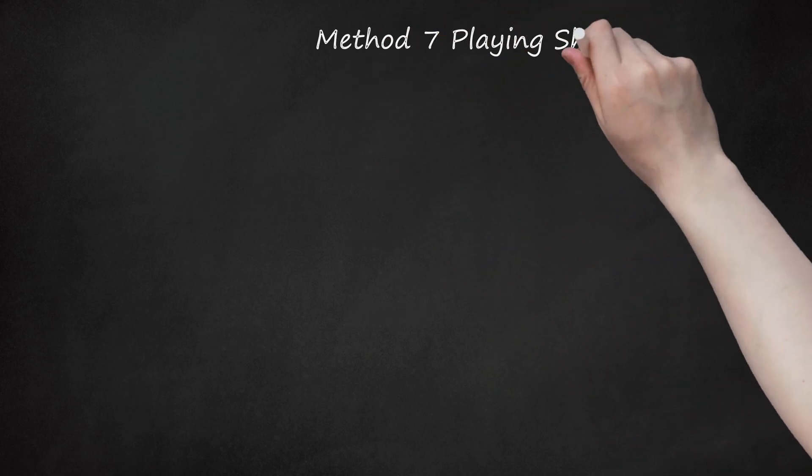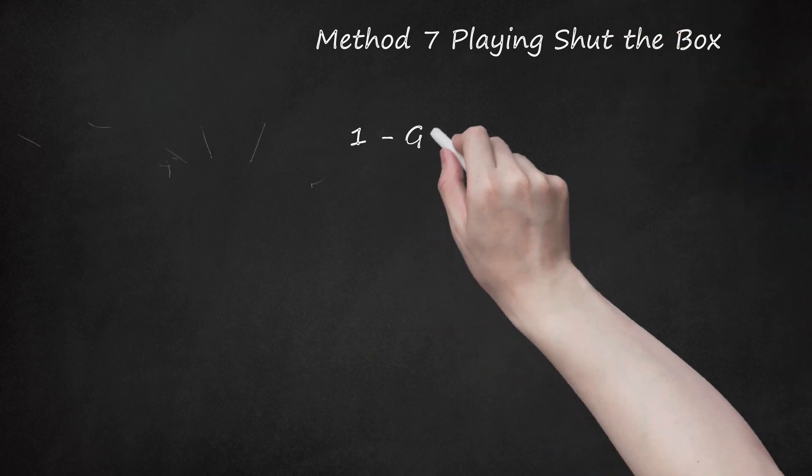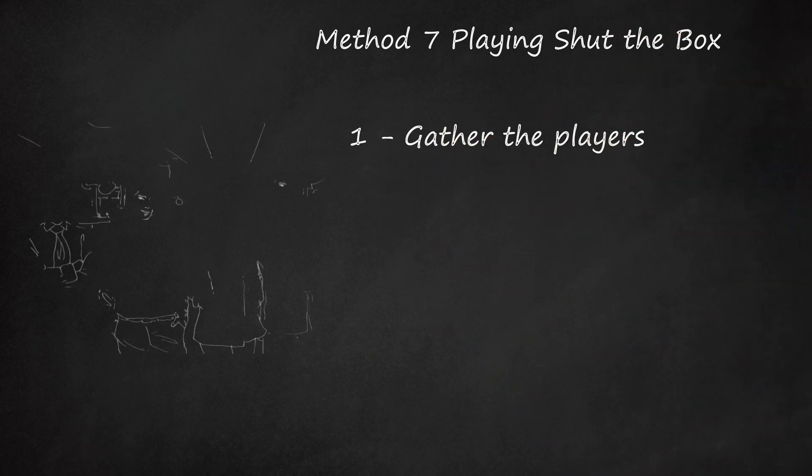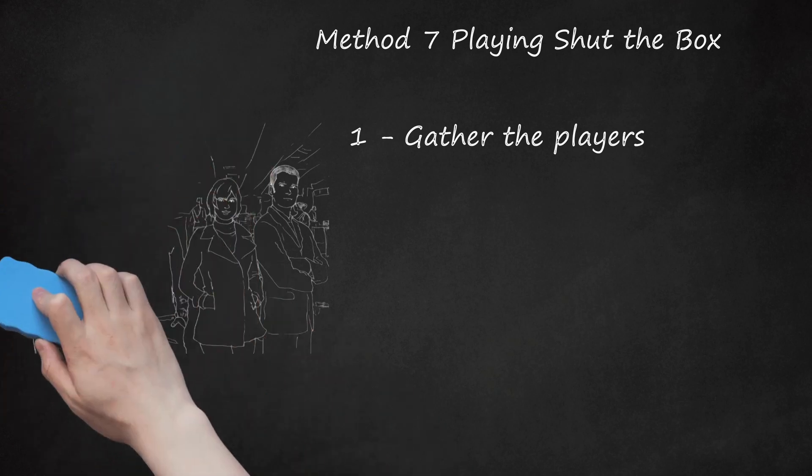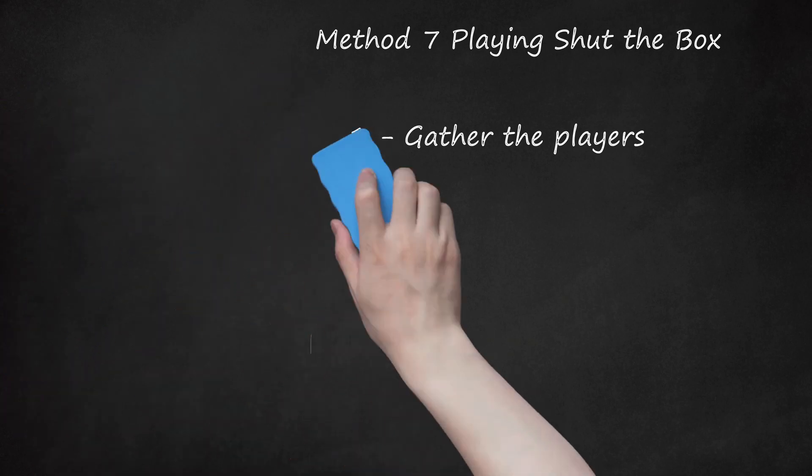Method 7: Playing Shut the Box. Step 1: Gather the players. Shut the Box — also called Batten Down the Hatches, Canoga, High Rollers, Clackers, or Zoltan Box — is normally played with two to four players for money, although it can be played as a solitaire game. When played for stakes, each player kicks a certain amount of money into the pot, which the winner will collect when the game is over.